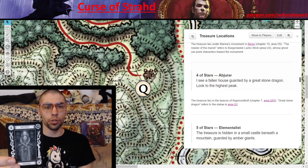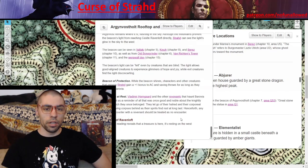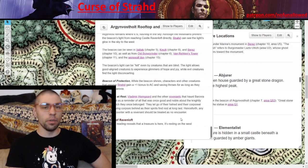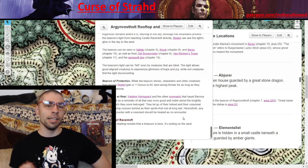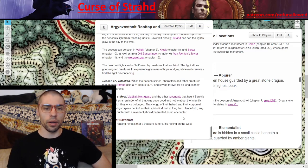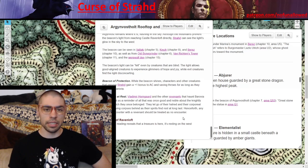Four of Stars — Abhorrer. 'I see a fallen house guarded by a great stone dragon. Look to the highest peak.' The item is all the way at the very top of Argenvostalt, and the only way to get here is by battling through some of the undead that guard this place. Perhaps one of the holy order of the Silver Dragon placed the item here to ensure people see the dark, despairing land and see this beacon unlit — hopefully propelling them to do what is necessary to light the beacon again. Perhaps Vladimir Horngard did this before he slowly succumbed to his anger, or perhaps Sir Godfrey Gwilym did this.